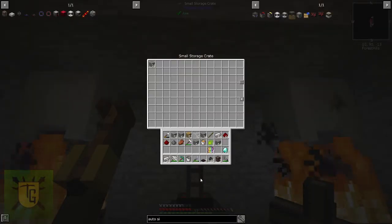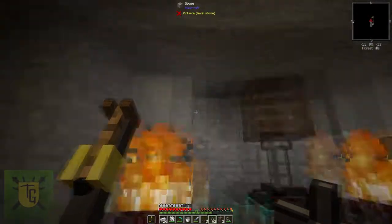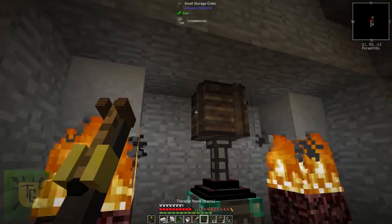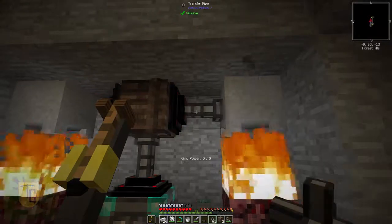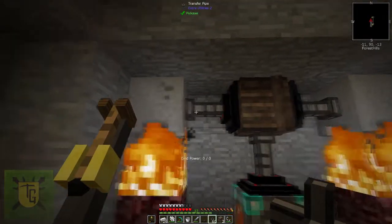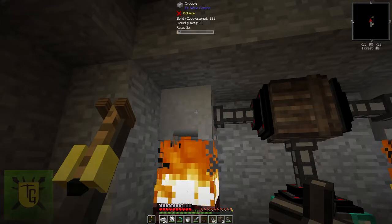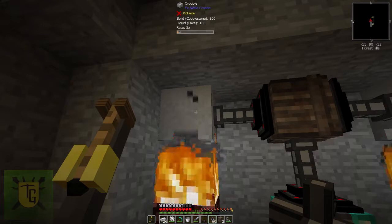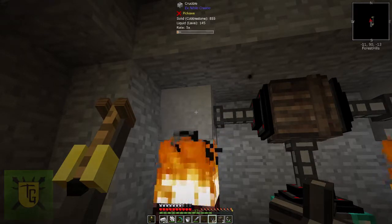With the node and pipes, I've now got stone popping up into here. With the diamond cobblestone generator you can see it's coming through pretty fast — it's going to meet my needs. I want it to go over there, so I'll put down the transfer nodes and pipe it across. If we look in here, you'll notice up top it's got cobblestone feeding in automatically. I don't have to come back and feed that crucible — it's automatically feeding in the cobblestone for the crucible to make lava.